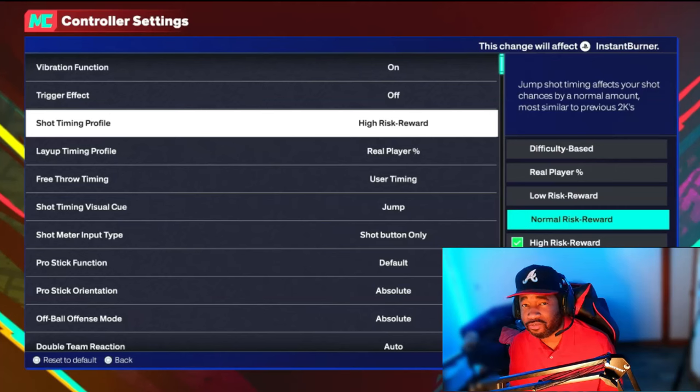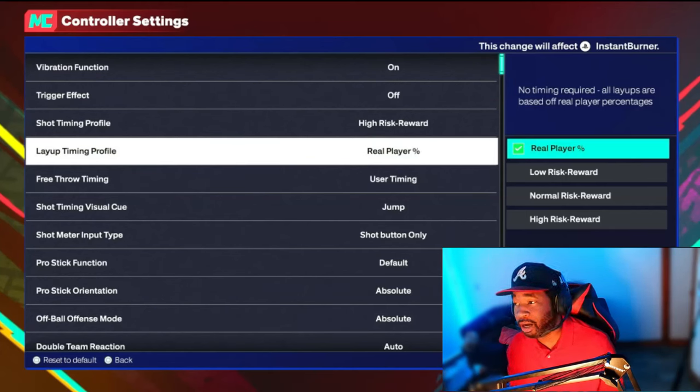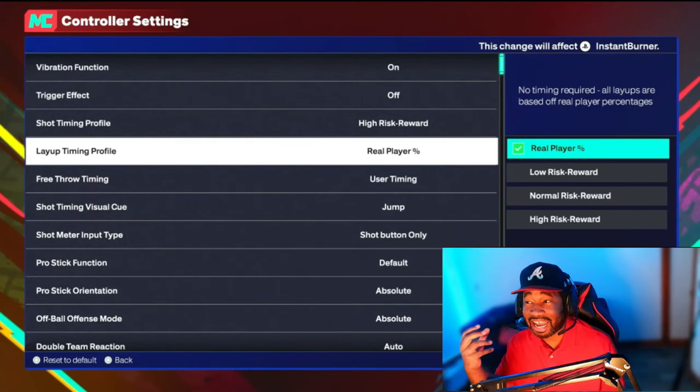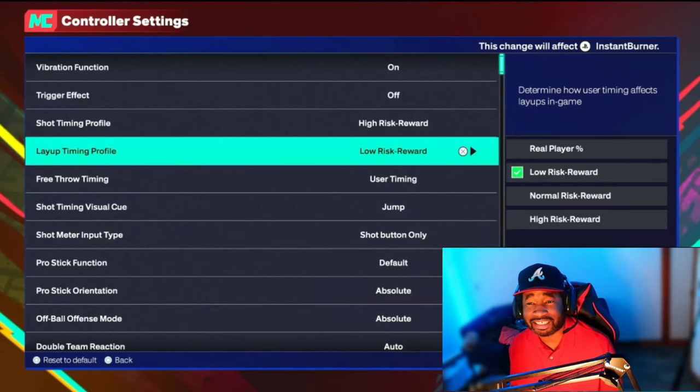It really depends on you — you can't go wrong with Normal Risk Reward. For Layup Timing, layups are kind of iffy in this game. The only two you should go with are Real Player Percentage — no timing required, layups are based off your player's percentage, so an 80 layup means you hit around 80% of those — or Low Risk. I was on Real Player but I'm switching to Low Risk right now because I miss some open layups I shouldn't miss. Low Risk is very forgiving with timing, like with shooting.